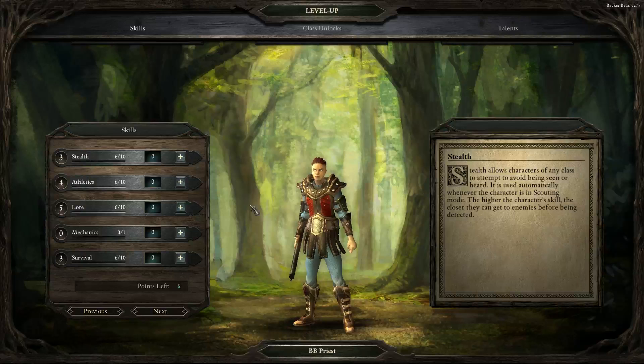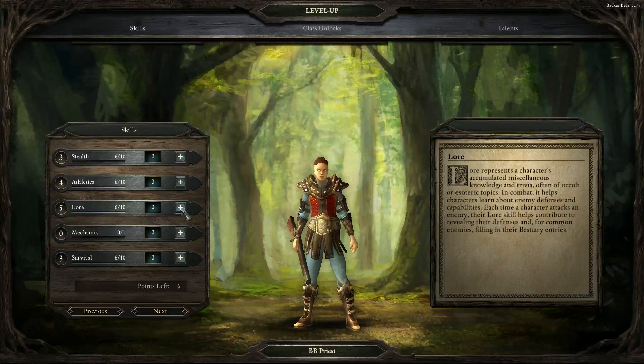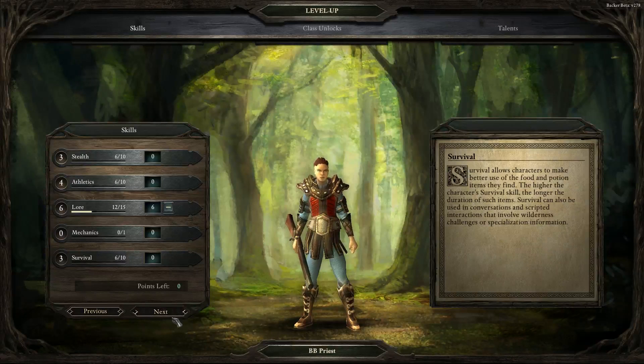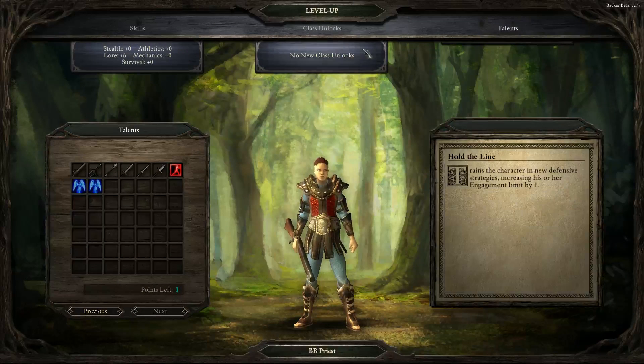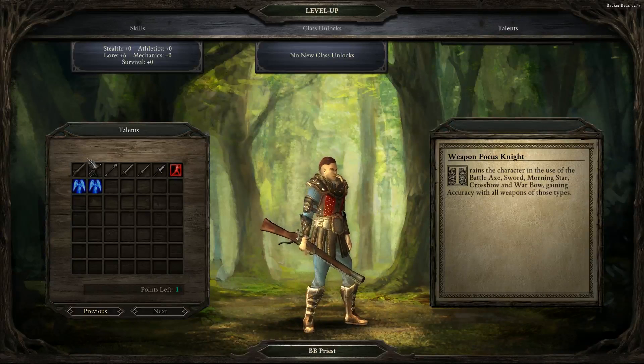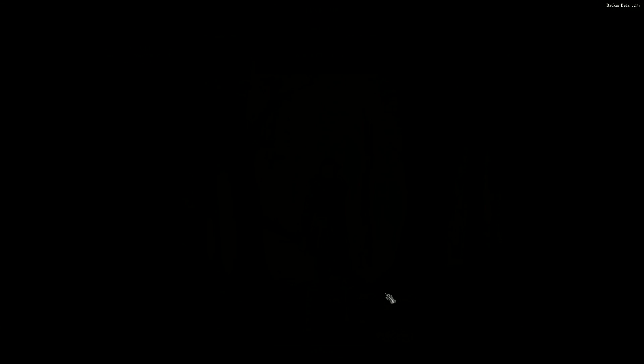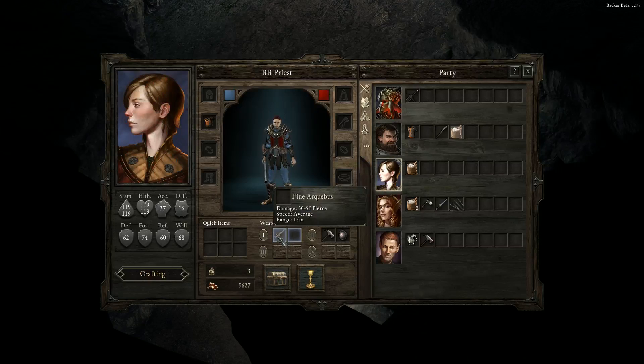Mr. — or Miss — Cleric. Let's go ahead and bump up lore, just in case it helps. No new class unlocks. Untroubled Faith — negating reputations that negatively influence Holy Radius. Increase accuracy of Interdiction. I think that's what an Arquebus is using. We'll go with that. I'm pretty sure that's an Arquebus — gonna find out if I messed up.